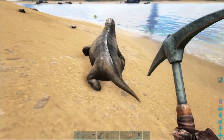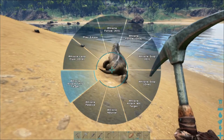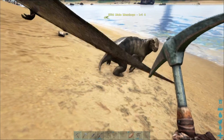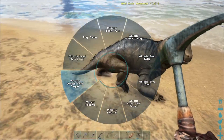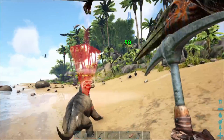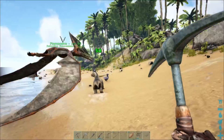Let's see some stats. Attack. Attack this target — why is it not working? There we go. So 50 damage. That's not bad.